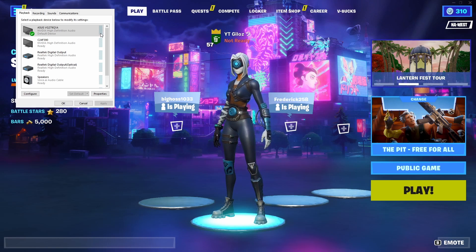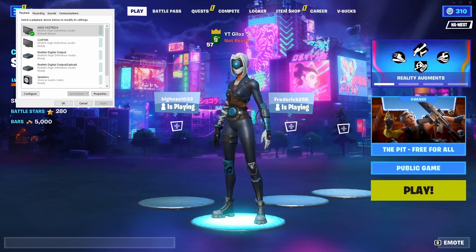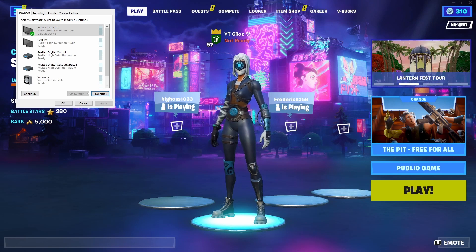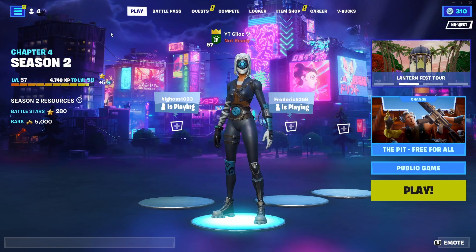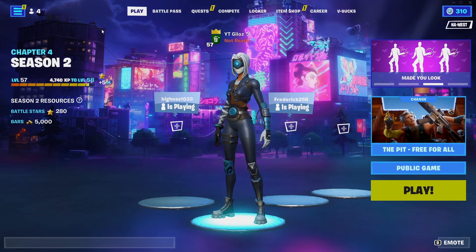Then click on Levels and set it to 100 — but if it's already at 100, just leave it. Click the X to close that window, and then click the X on this one too. You should hear your game now. Hope that helps — peace out.